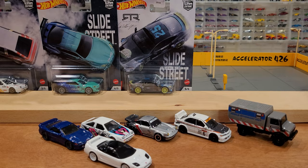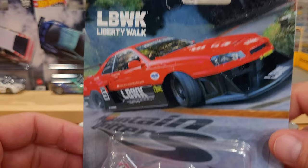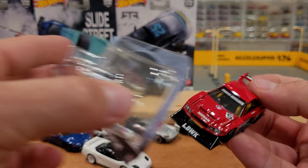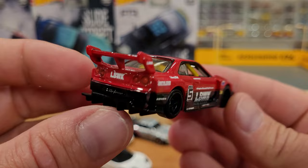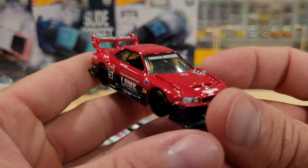Number four of five is the LB ER34 Super Silhouette Nissan Skyline. This one's definitely going to be a hard one to get, especially with all the craze around Skylines lately. Oh wow, that looks like it smells good - it does! That brings back some nostalgia. Super heavy, all metal, like a paperweight. Five-spoke wheels, low-profile rubber tires. The yellow roll bar is what really stands out on this car for me.